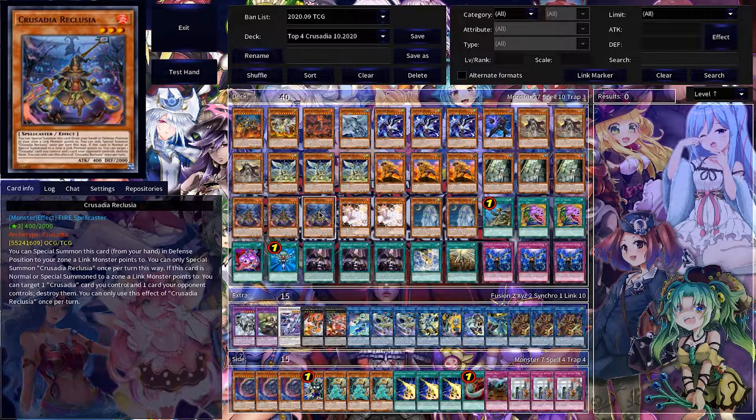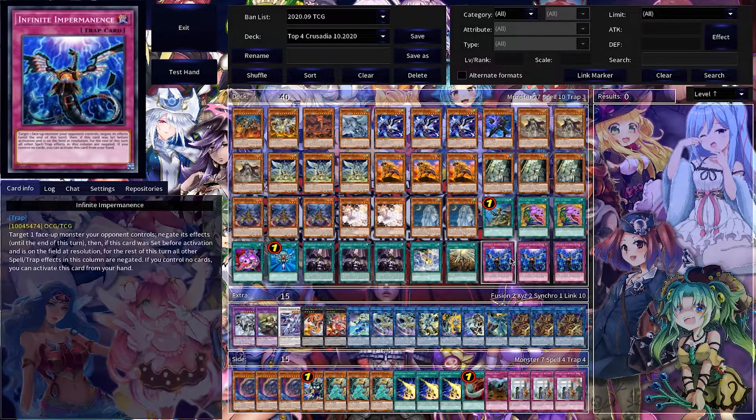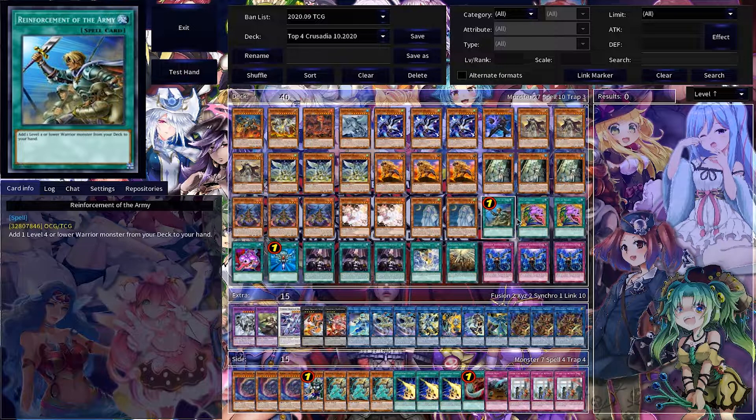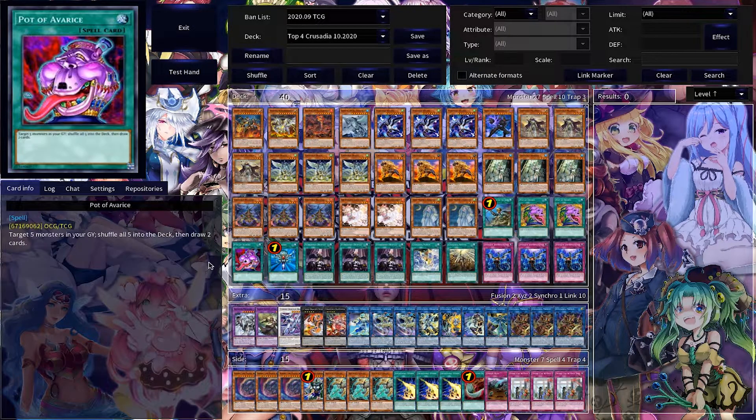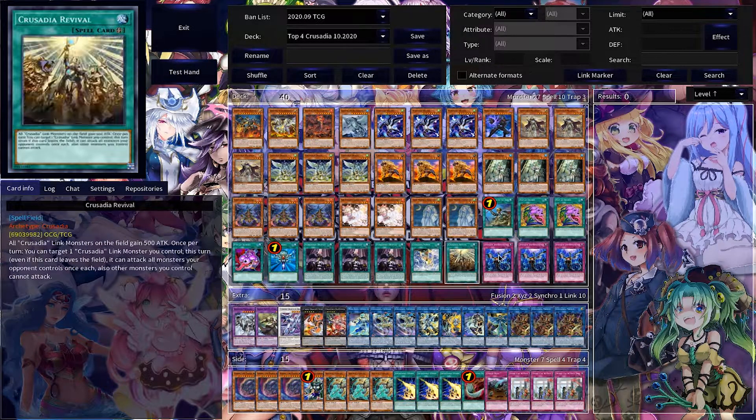For hand traps, we have two Ash and two Ghostmourner, as well as three Imperm. Then the spell lineup is just one Roda, double Desires, one Avarice, one Reborn, triple Droplet, one Power, and one Revival.